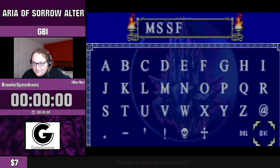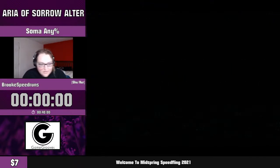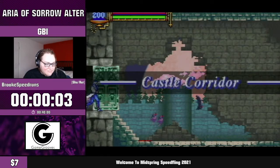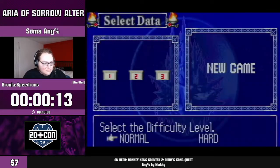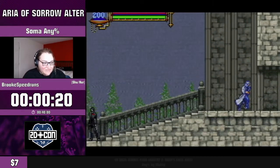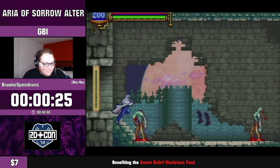Brooke mentioned we start out with a frame-perfect trick. Aria runs at 60 frames a second — you have to time the spear throw just right to get the drop on the zombie. It always spawns at the same starting location; there's no real good visual or audio cue, so it's all about timing. It typically takes a few tries. Even the best runners in the world can't get this 100% of the time.